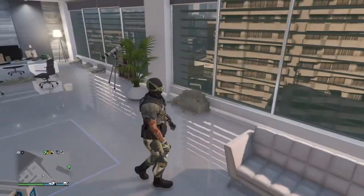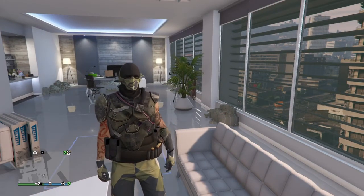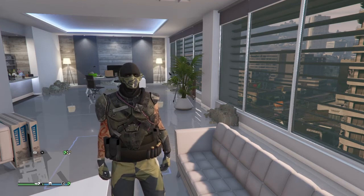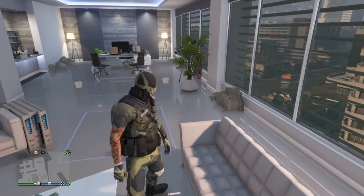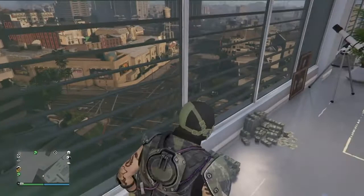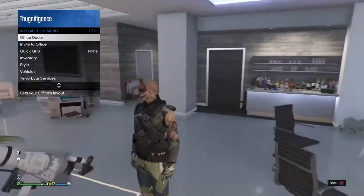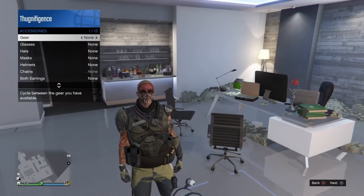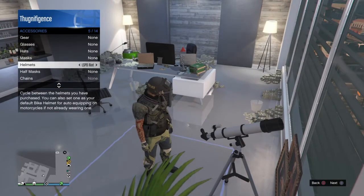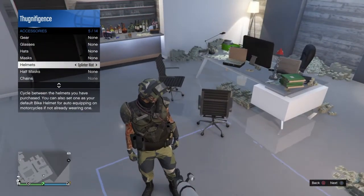Back out, and equip that helmet first. You need to be in your office or apartment that has a telescope — you'll run by it, hit right on the D-pad, then hold down the interaction menu until it comes up. Go to Style, Accessories, then Helmets, and click left until you get to the Splinter Riot Helmet — that's the one you want.